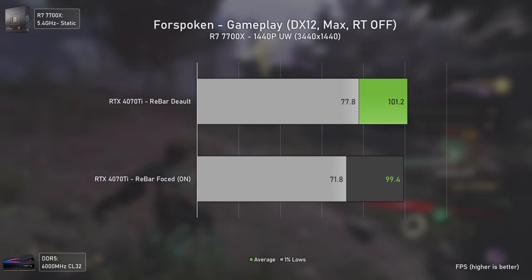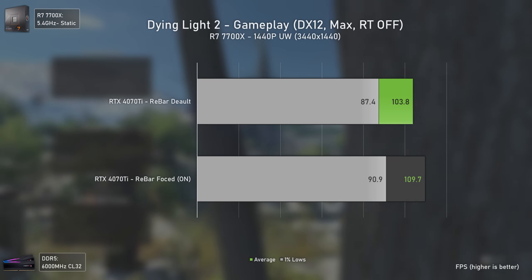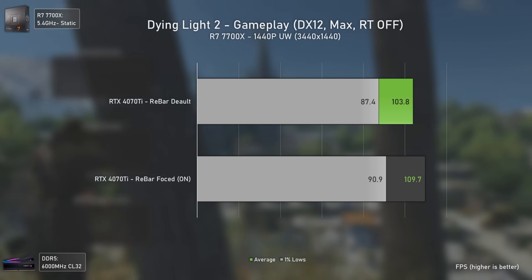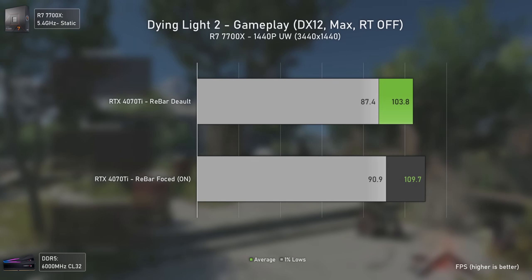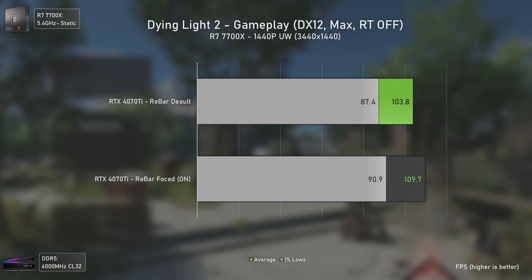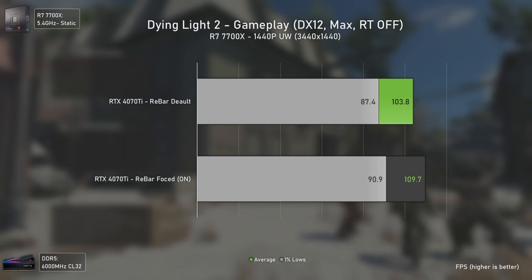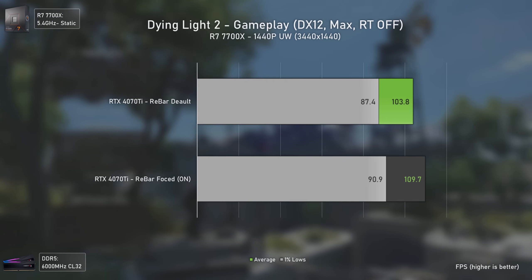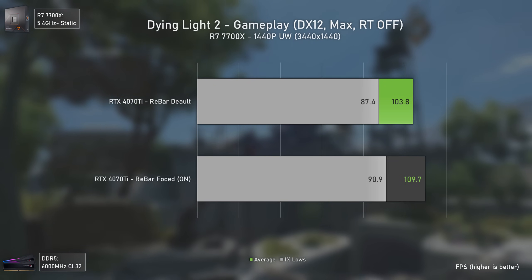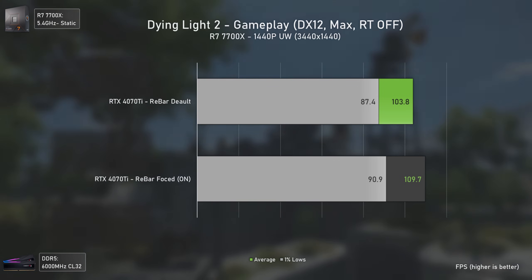Dying Light 2 saw a decent performance uplift of 5.6% in average FPS and 4% in 1% lows. Although not huge, it's still welcomed since it's free performance. The game performed well overall in the areas tested, though results could vary in other parts of the map.